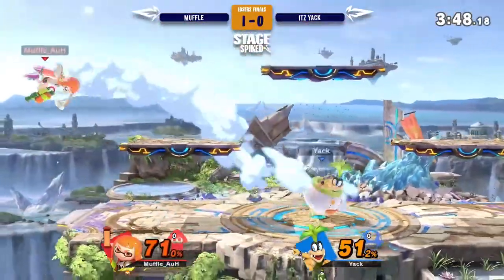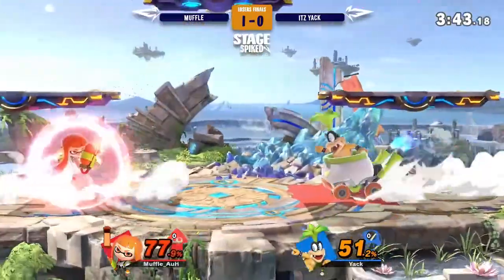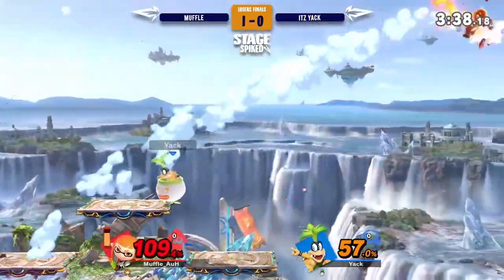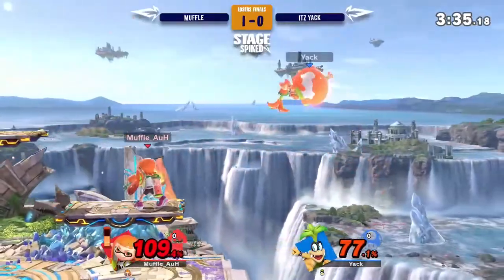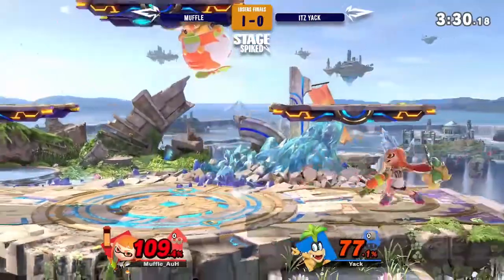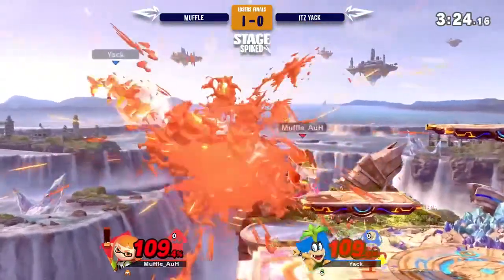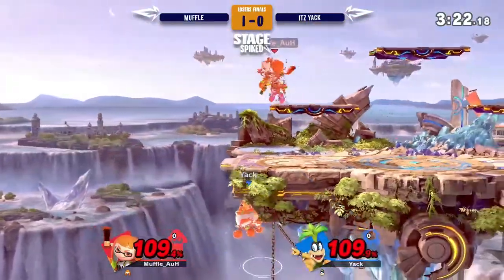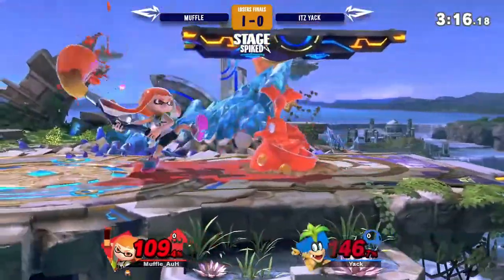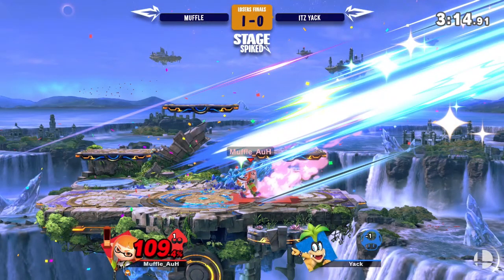I don't know if he wanted the forward air there — probably wanted a back air or something. Very good movement from Muffle without using his spot dodge. It's actually easy to get around some of these options. He's really respecting Bowser Jr.'s options here, not getting caught with the rookie stuff. Using the splat bomb to stop Itziak from getting back offstage. That was really good coverage — you couldn't do much in that situation.